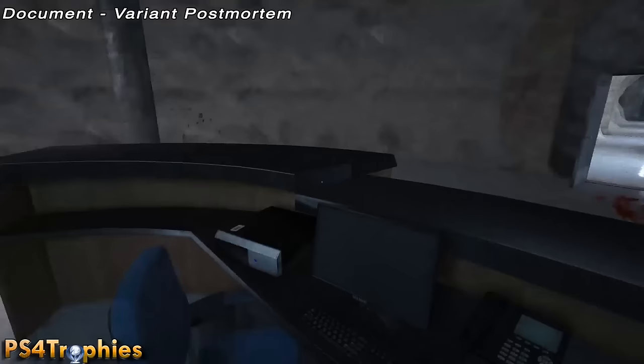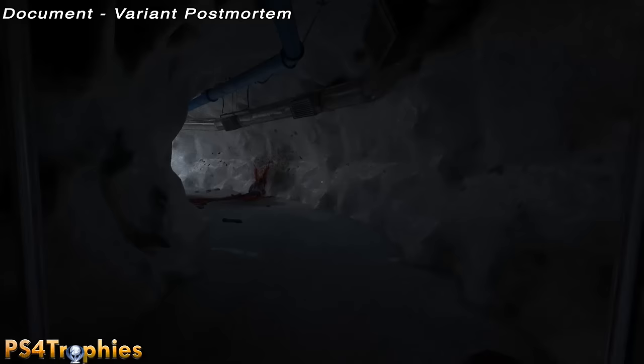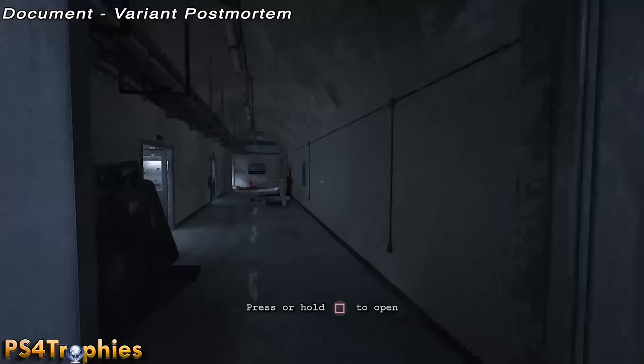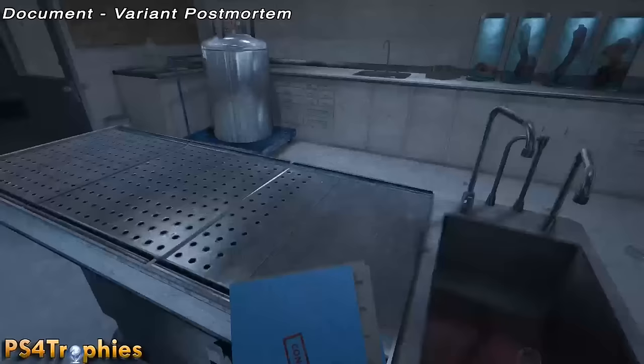We're almost close to that Pulitzer gold trophy. Go through these doors at the end of this hall — it'll be in the second room on the left. Not in that mess over there, it'll be in this messy room. There's the document.